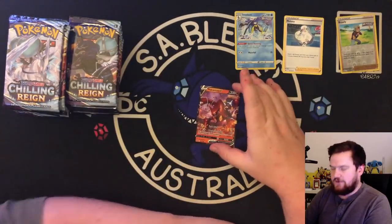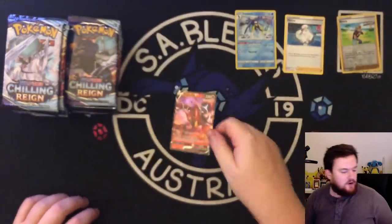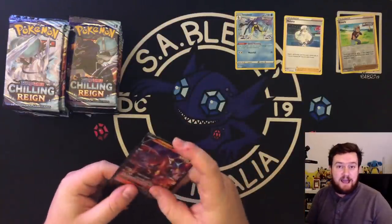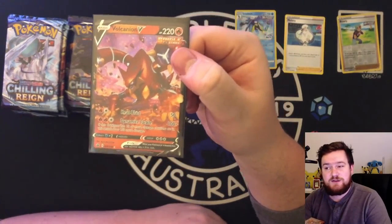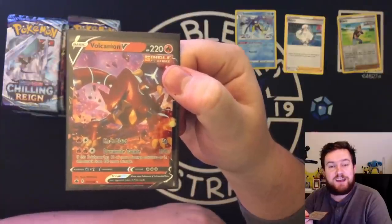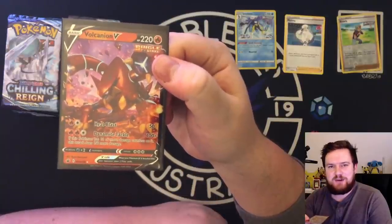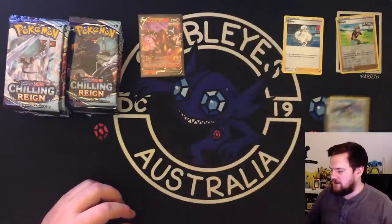Our first pull of the day is a Volcanion V. Volcanion is, and always has been, one of my favorite Pokemon thanks to Volcanion EX. But this card is not necessarily super strong — it's good but it's not great. It's just a good V card. It's a single strike, so you can attach single strike energy to it, but it has that fire type costing which is a bit of an issue. You could potentially use the new energy from the set to do that.